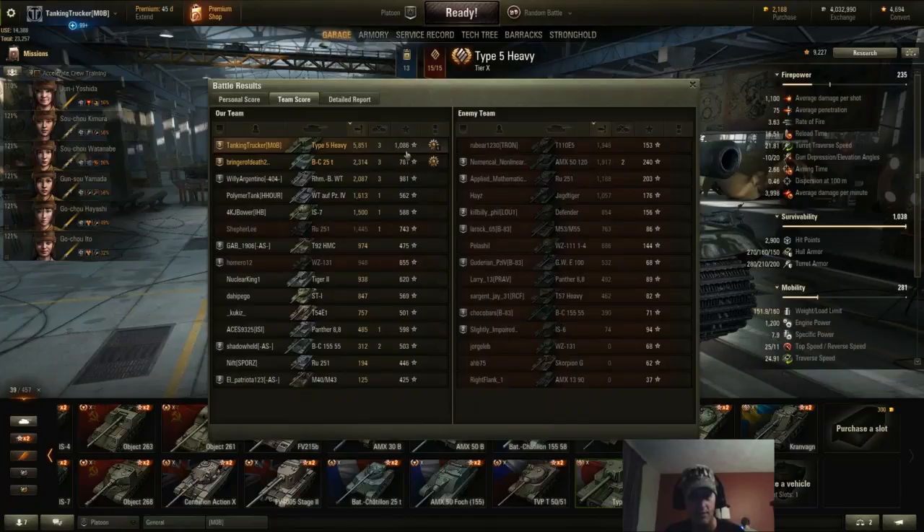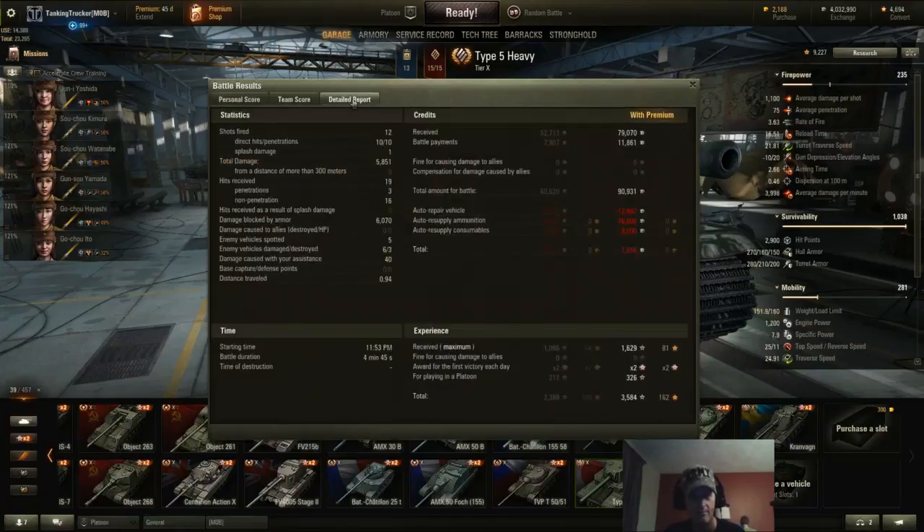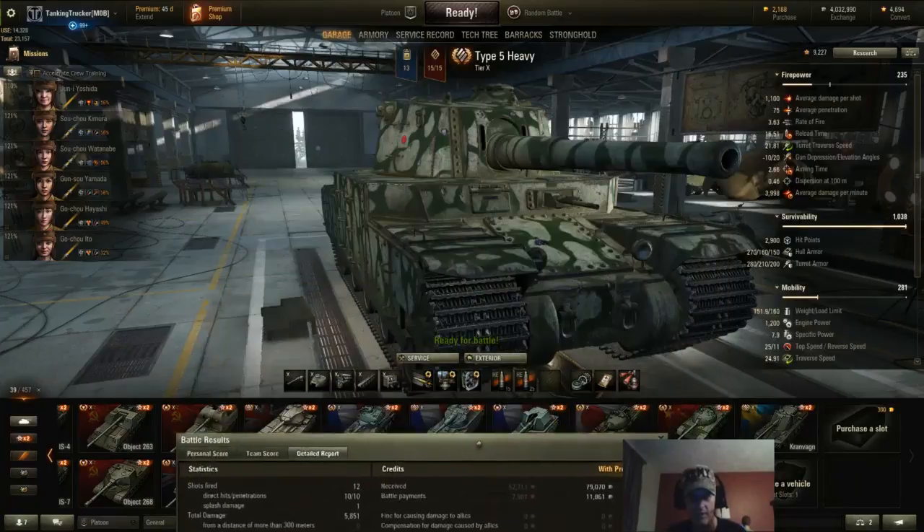My base experience was 1,086. I had 12 shots: 10 hit, 10 penned — plus splash damage on the T-110E5. Total 5,851 damage. I was hit 19 times: three penned me, sixteen blocked, so I blocked 6,070 damage with my armor. I spotted five vehicles, damaged six, destroyed three. I made 79,070 credits with an extra 11,861 from my clan's bonus, totaling 90,931 credits — minus 1,856 lost from shooting all premium HE rounds.